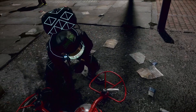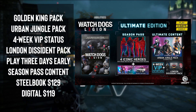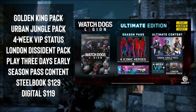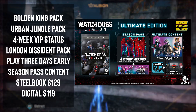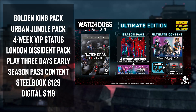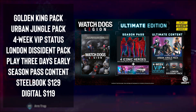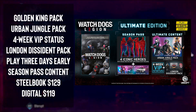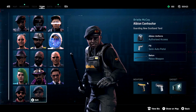The Ultimate Edition of Legion includes the game, play three days early, the Gold King Pack, the Urban Jungle Pack, three characters, four-week VIP status, a London Pack, the season pass, four iconic heroes with unique backstories, the Not-in-Your-Name mission, and the Dead Set car skin. This retails for $129 at GameStop in the steelbook physical version. The digital price is $119. Keep in mind the steelbook physical version at GameStop is $129.